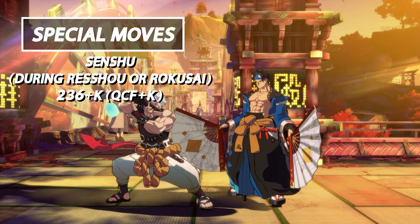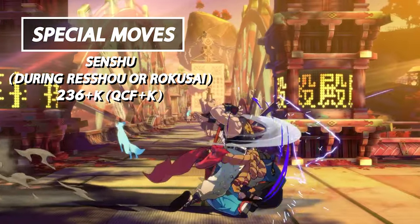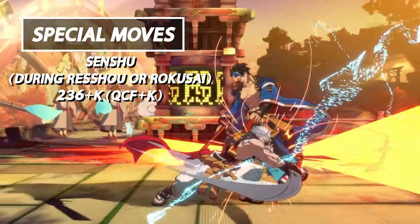Last from the Rekka tree from Resho is Sensu. This is Chip's overhead option from Resho. It can be done after either Resho or Rokusai, making it a little tricky for your opponent to know which way to defend. This move causes a soft knockdown on hit and ground bounces on counter hit, allowing Chip a follow-up combo. Sensu is very unsafe on block, so be sure to use it with caution.